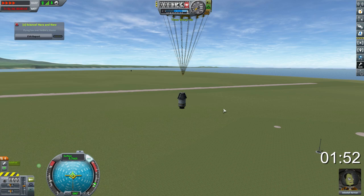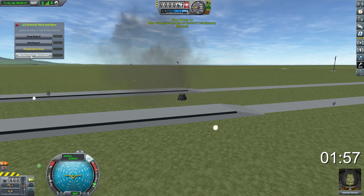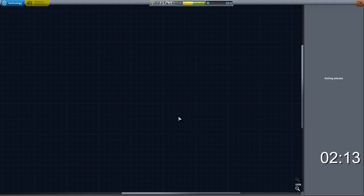We just lost our $200 solid rocket booster — that doesn't matter, we can live without it. We'll recover the vessel. We've just picked up another 16.8 science, which we can now use to unlock our barometer — the next science instrument we need so that we can grab some more wonderful science.